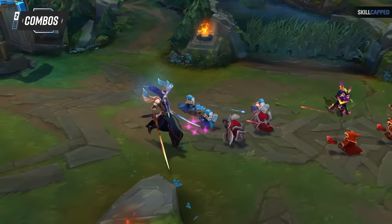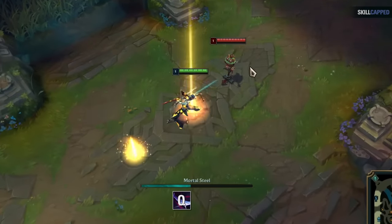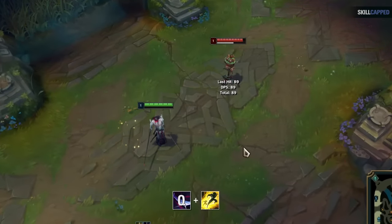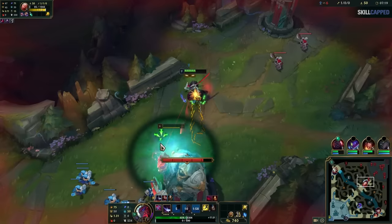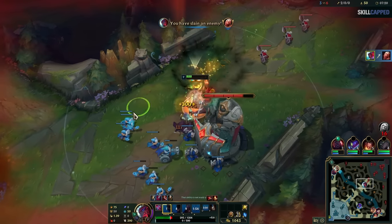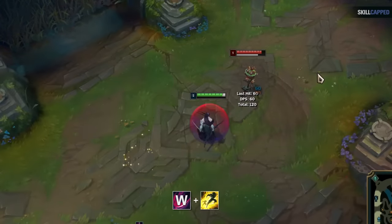Yone has a few important combos you definitely need to know. The most basic one is Q flash — all you're doing is pressing Q before you press your flash. This makes it come out faster than if you had done flash then Q. You do this any time you're flashing in to hit someone; it's just faster and smoother. There's also W flash, which is good for similar reasons.